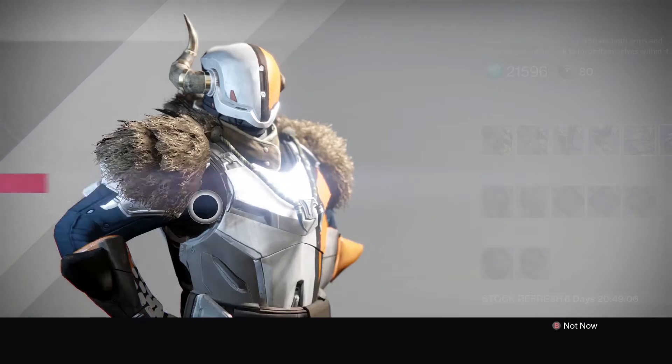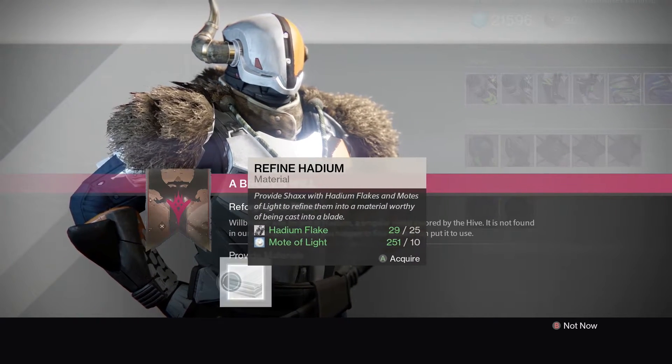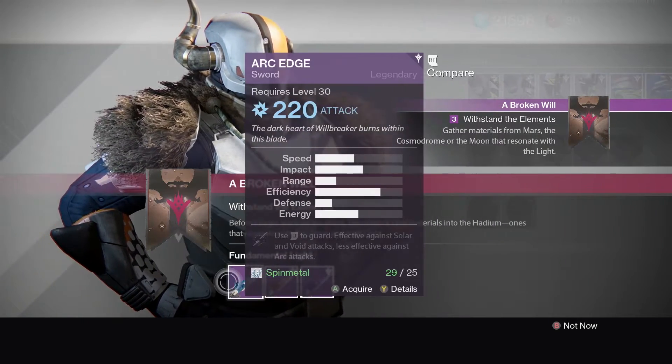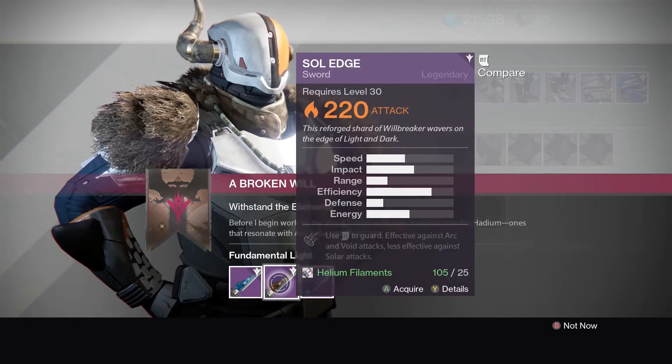Once you have all your Hadium Flakes, take a trip back to Shaxx and he will give you the option to craft an Arc, Solar, or Void sword. Depending on which sword you choose, you'll need either 25 Spin Metal for the Arc sword, 25 Helium Filaments for the Solar sword, or 25 Relic Iron for the Void sword.